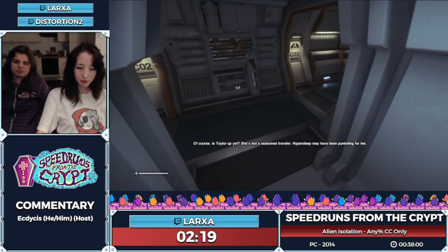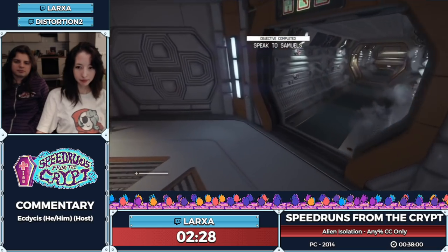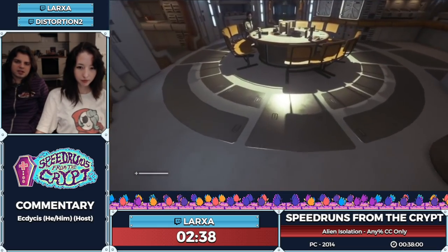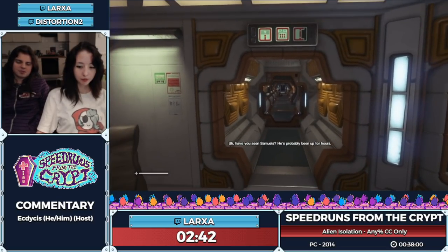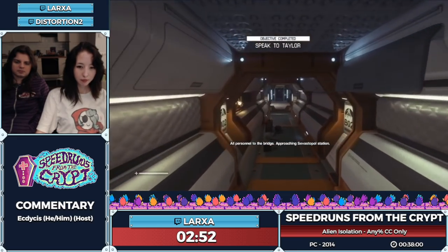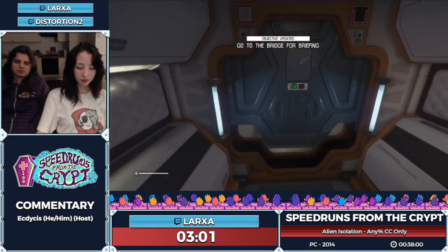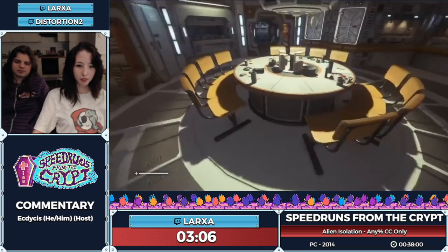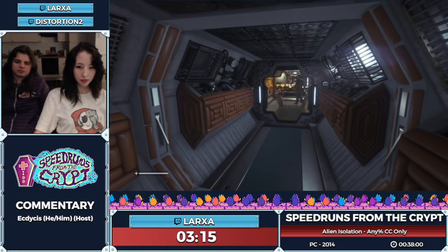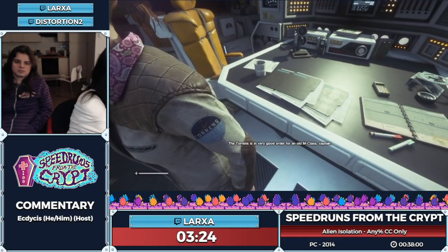She's not a seasoned traveler - hyper sleep may have been punishing for her. Now just a lot of talking to NPCs here, a very scripted section. Not too much you can do in terms of speeding it up. Now we go trigger the mission for the briefing. We have one small strat - we can open the door here for our friend. I've always been a really big Aliens fan and that's one of the big reasons why I wanted to run the game, especially this category, because I saw how broken it was.